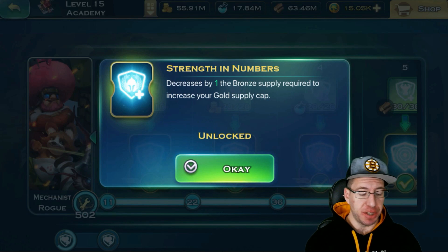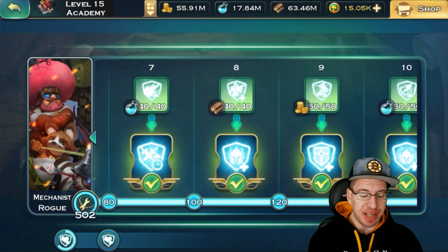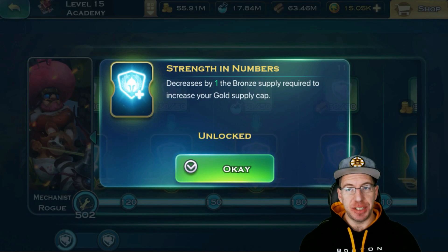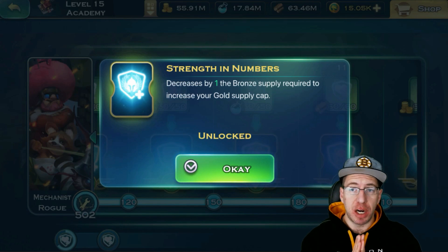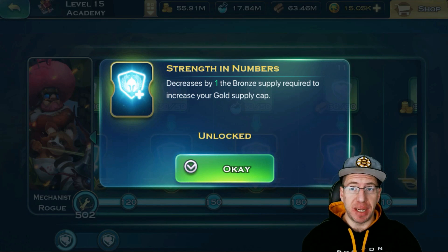That's a very, very good thing. Now as you progress up with levels, there is another one — the tier 10 research — and it's going to do the same exact thing. So if you saw at the beginning of the video that it only required me to get 12 bronze for one gold, it's because I have all of my tier fours and all of my tier 10s completely done for my hero research. That allows me to get way more gold cap.